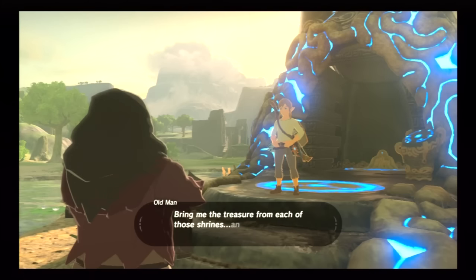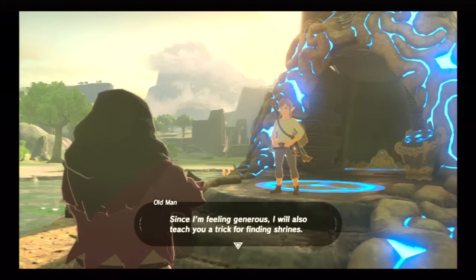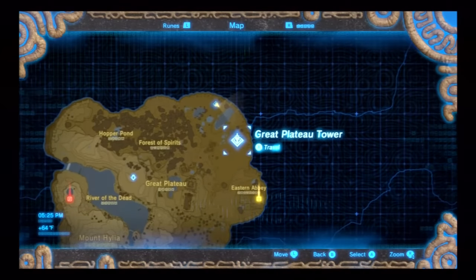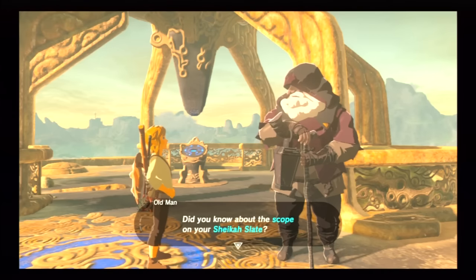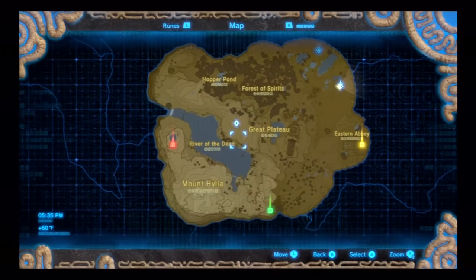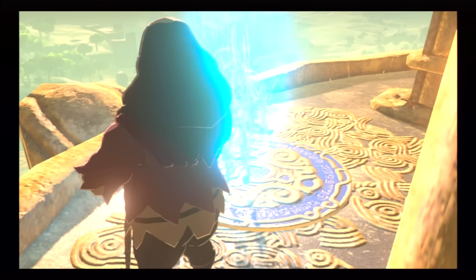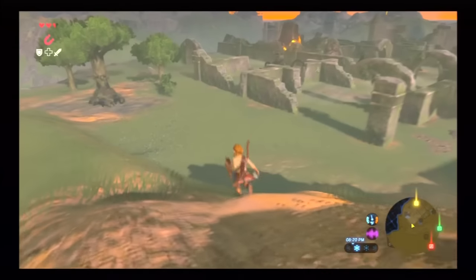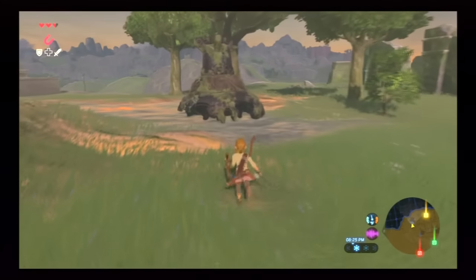Now that we're done and we're back out on the plateau, talking to the old man — he's basically going to say he's not going to give you the paraglider until you finish the rest of the shrines in the plateau. He's going to tell us to go back to the tower to show us how to mark, but we already have the shrines marked so we can now head out to the next shrine. At this point you can see where they're all marked on the map. The next point we want to head to is the one marked yellow on my map.